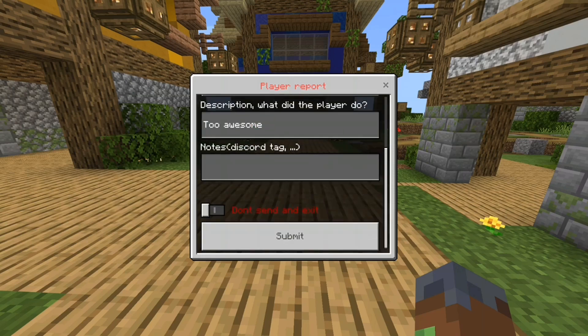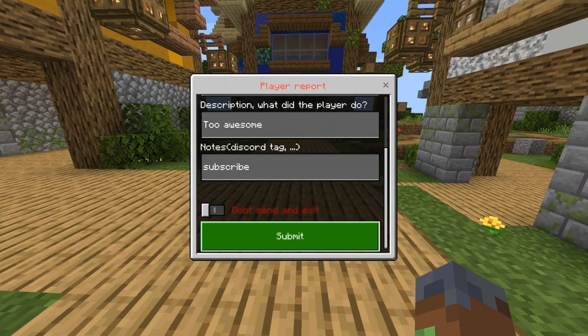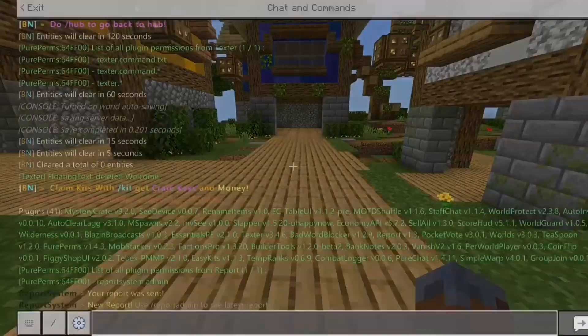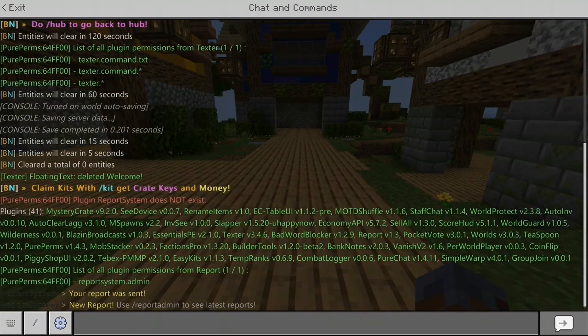So what did they do? Reach, whatever — things like fly hacking. Then in here you can put notes, a Discord tag, whatever you want to put in for the staff members. You either toggle and submit to cancel and delete it, or you press submit. And you can see because I've got reportsystem.admin, it sends me a notification saying do slash report admin to see the latest reports, because there's been a new report. This will trigger when you log in with that permission, or when a new report happens.